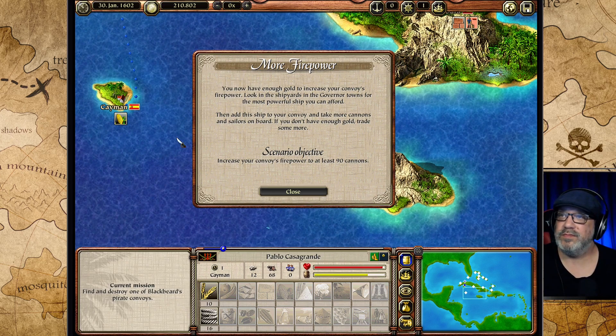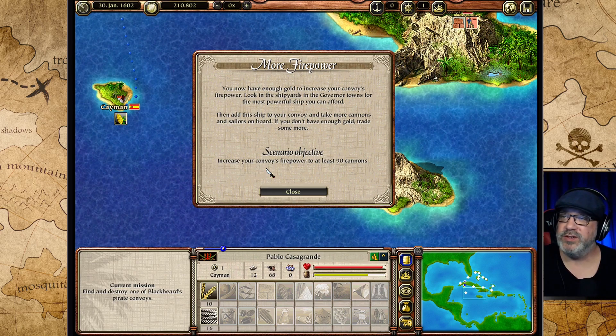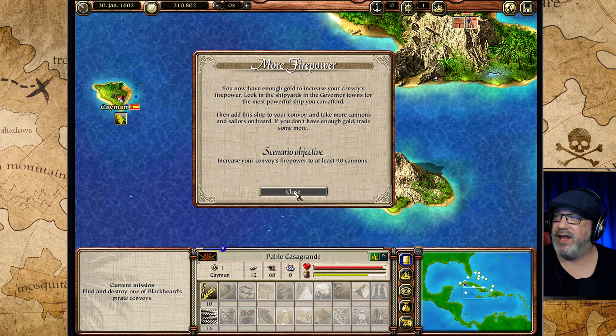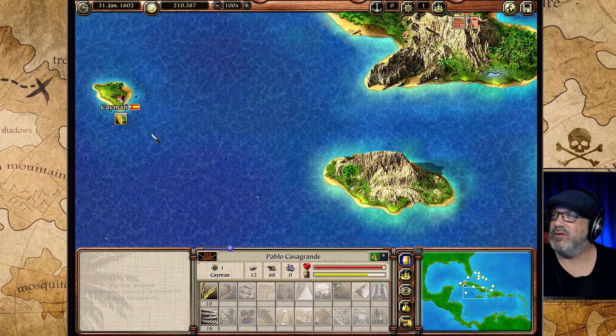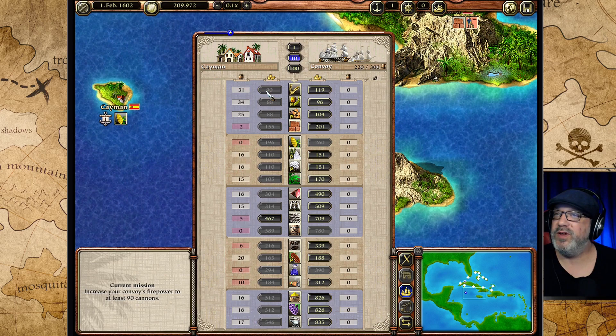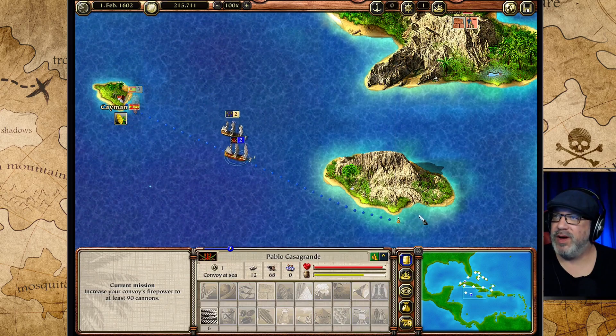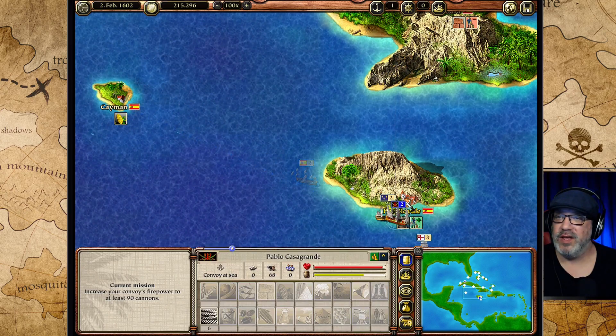We now have enough gold to increase our convoy's firepower. The game instructs us to look in the shipyards of governor towns for the most powerful ships we can afford, then add them to the convoy and load up with more cannons and sailors. We need to reach at least 90 cannons total. The plan is to head to the Caymans and then Port Royal to do more trading and hopefully buy a galleon - maybe even two.